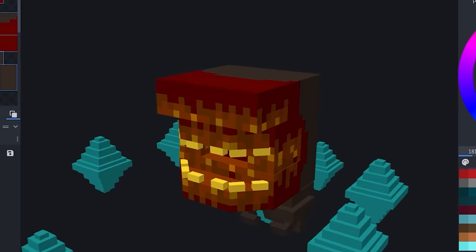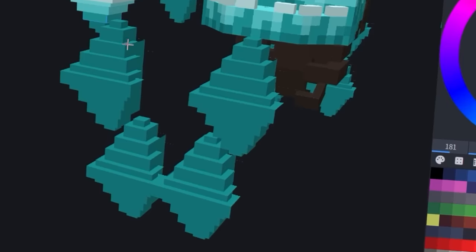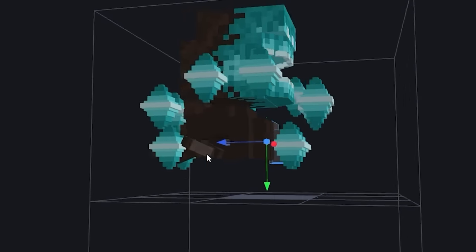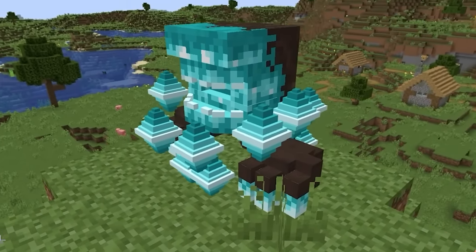Now for the soul part — let's redo these blaze rods and recolor the blaze to be black and blue with the soul sand texture on it. These blaze rod diamonds look super cool too. To give more oomph to the blaze, I gave it floating hands like this. Top it off with a soul fire look, and this blaze is definitely looking better.